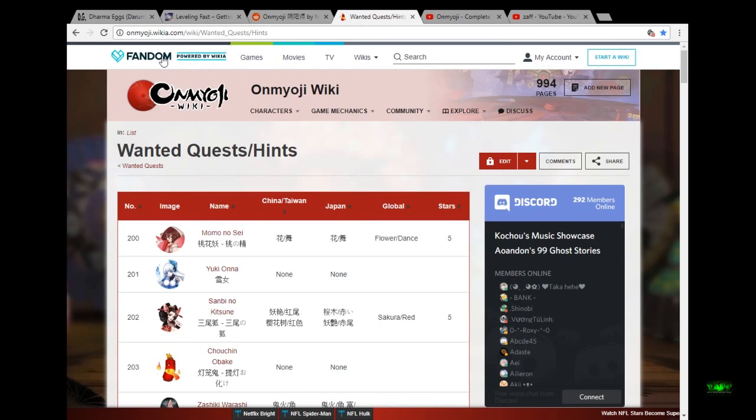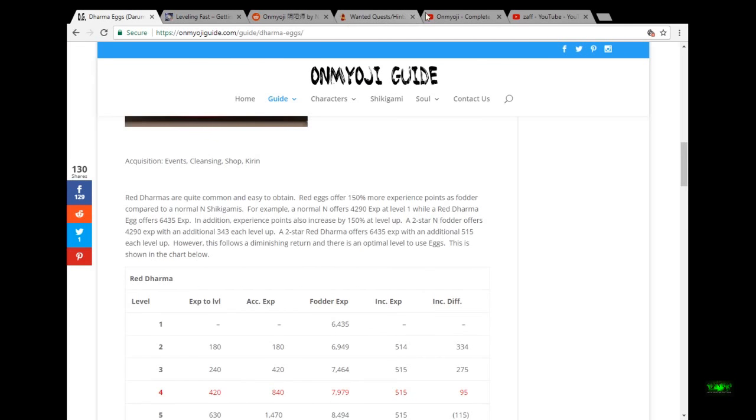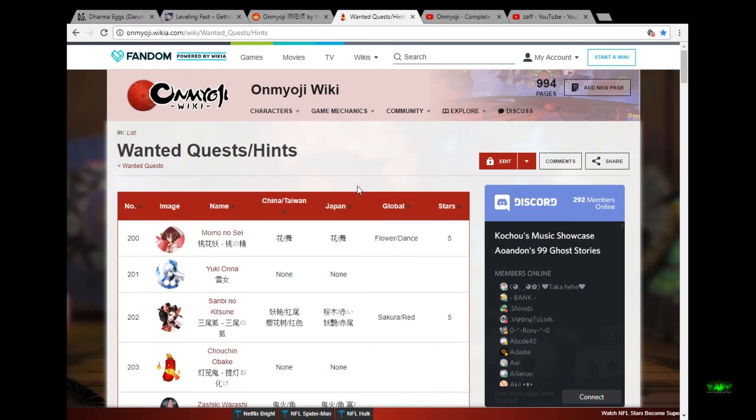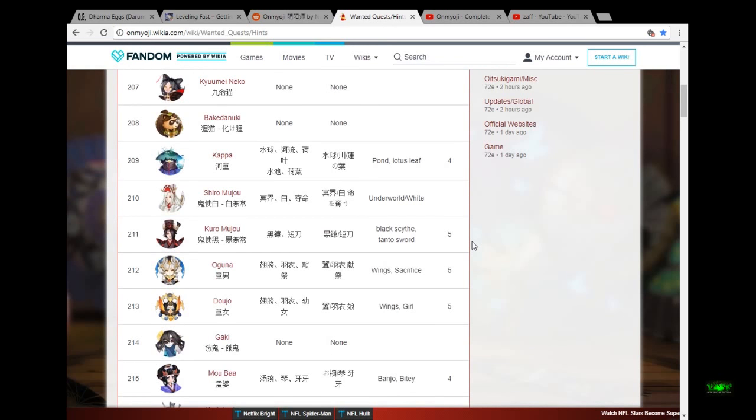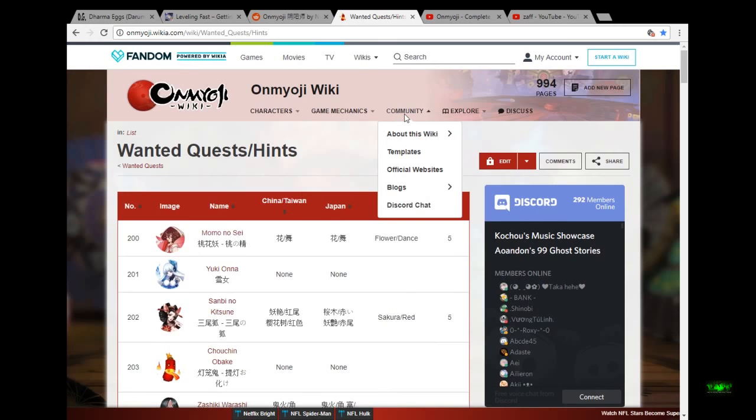The fourth link is onmyoji.bka.com — this is excellent for doing demon encounters, wanted quests, and hints. It's got everything here. Onmyoji guide has updated some of their stuff too, but the wiki has more content overall. You can explore game mechanics, the community, everything — just type into the search bar and it will come up. You guys know what a wiki is.